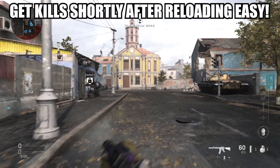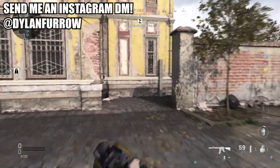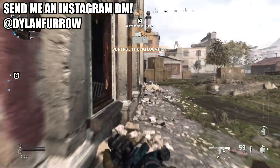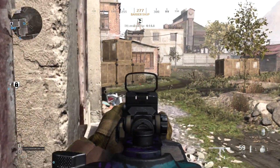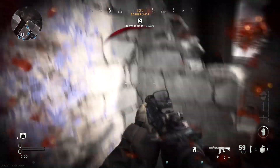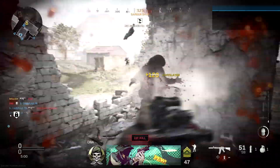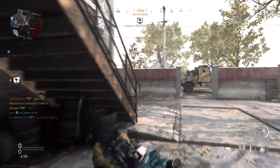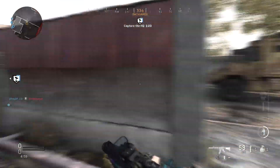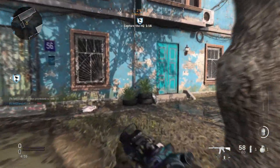My name is Arbuckle, welcome back to another video. Today we're back on Modern Warfare and I wanted to share how to complete the gold gun challenge — get kills shortly after reloading — as quickly and easily as possible. This is one of the challenges you have to complete to unlock the stripes camo section to get to that gold camo. You only have to do this about 45 to 50 times, but it is very difficult because if you don't get the kill within about two seconds after reloading, it won't count.